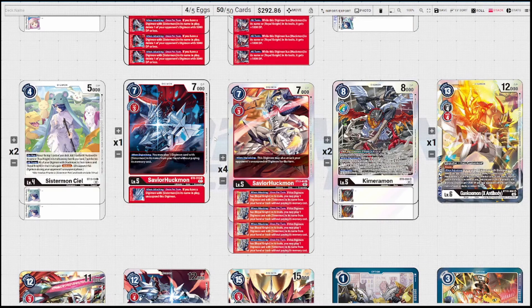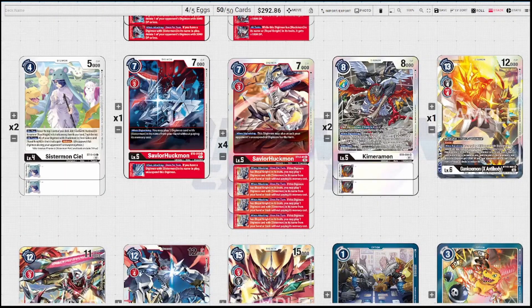One BT-6 Savior Huckmon because it's limited for a reason: on digivolving, play a Sistermon from your hand without paying memory cost, and when attacking once per turn if you have a Sistermon in play, unsuspend this digimon. That is why it's limited — you can end games just with that. We're still running four of the other Savior Huckmon. Rounding it out with Chimeramon — the typical replacement when you can't use four of the older Savior Huckmon. You can DNA two Sistermon Cls into a Chimeramon from no memory, making a level five for free.